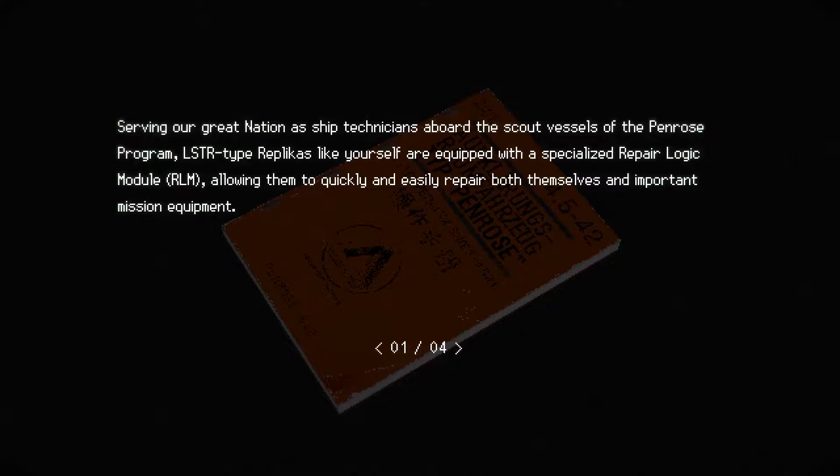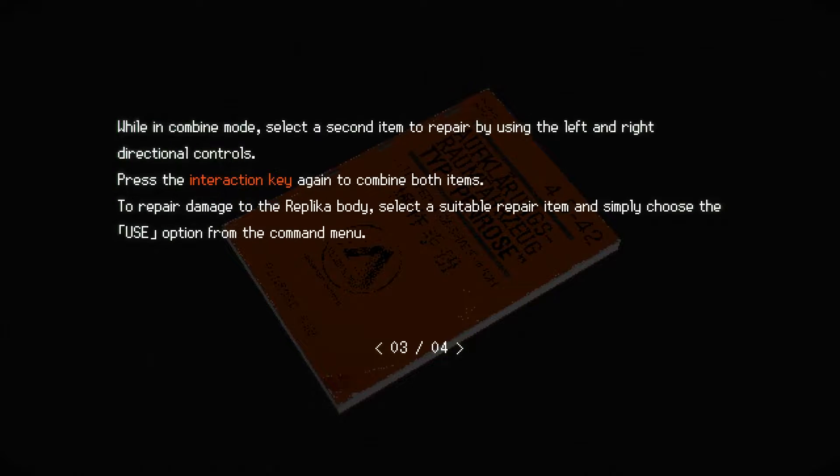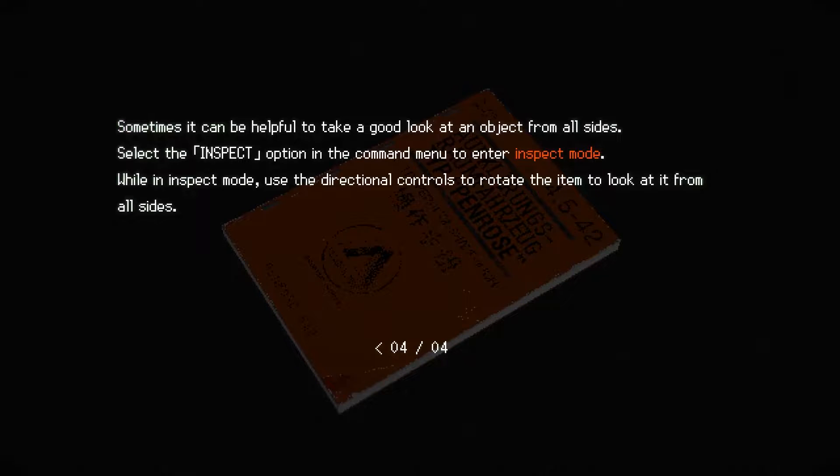Really old school vibes. Can we exit this way? No. Okay, this is my last movement. No injury. It unlocks from the other side. Let's go this way.